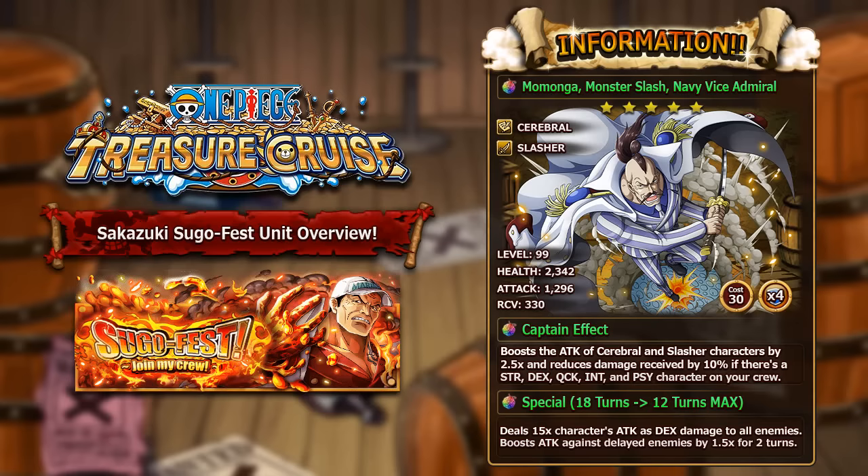His captain ability boosts the attack of cerebral and slasher characters by 2.5 times and reduces damage received by 10%, but only if you have a strength, DEX, quick, INT and PSY character on your crew. As long as you have one of every color, this guy is an amazing captain boosting two types by 2.5 times with a 10% damage reduction. It's a really solid captain that can be used in many different dungeons.